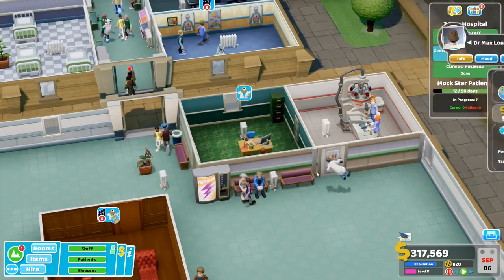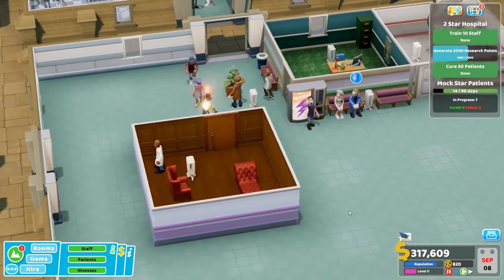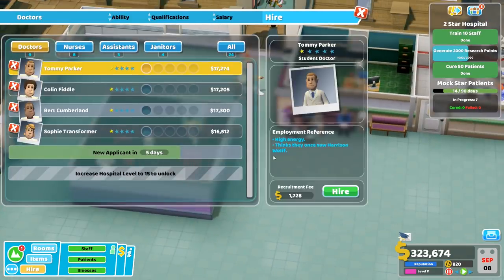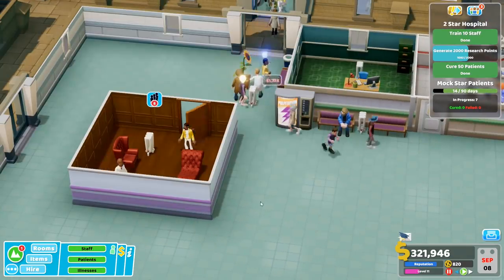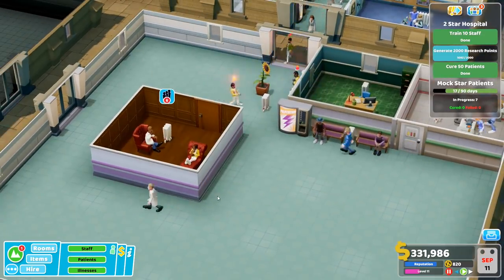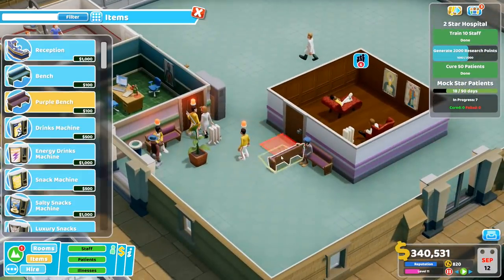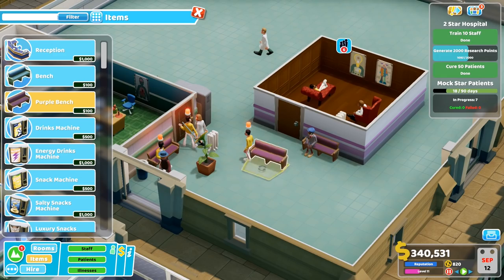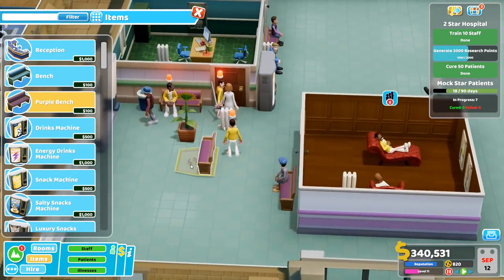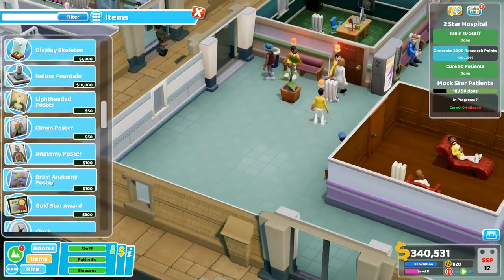Let's pick him up and move him to psychiatry. Somebody else will come here — we can just hire another doctor. You know what? Let's hire another doctor, we can afford it. We should be able to handle the emergency. Maybe another bench or two so that they don't have to stand.